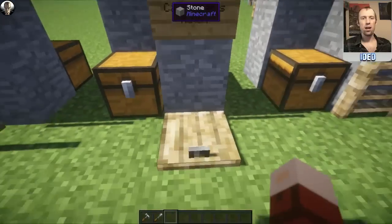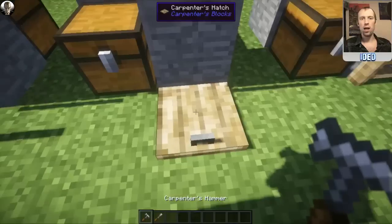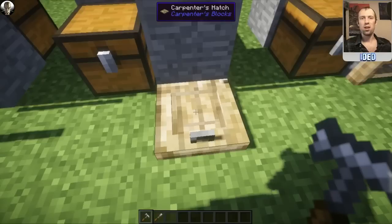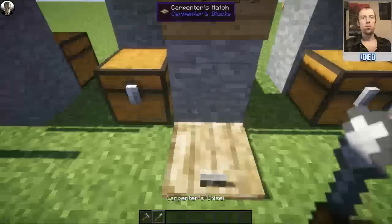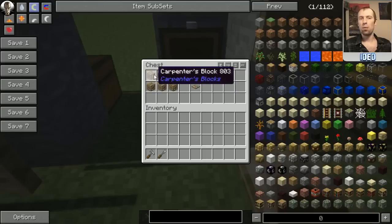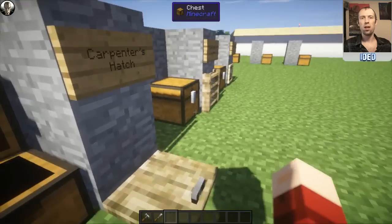This is the Carpenter's Hatch, which works like a trapdoor — you can open and close it as standard. If you get the hammer out, you can change the look of it using the right-click. The left-click doesn't really do anything on this one, but the right-click certainly does. To make one, use the standard pattern you'd use for making a trapdoor, but with six Carpenter's Blocks, and that will pop you out one of these Carpenter's Hatches.